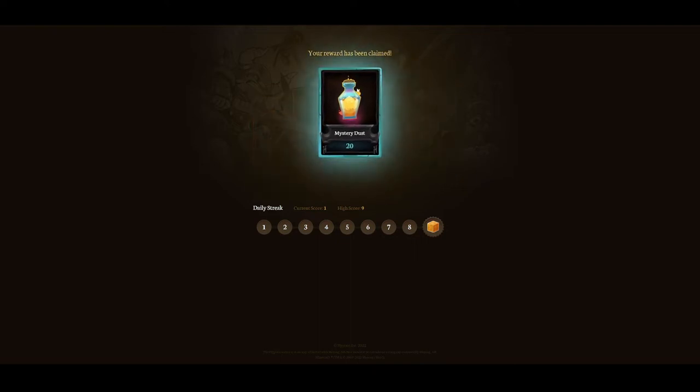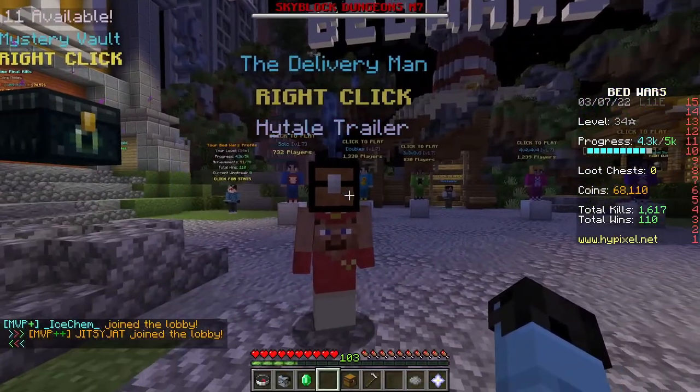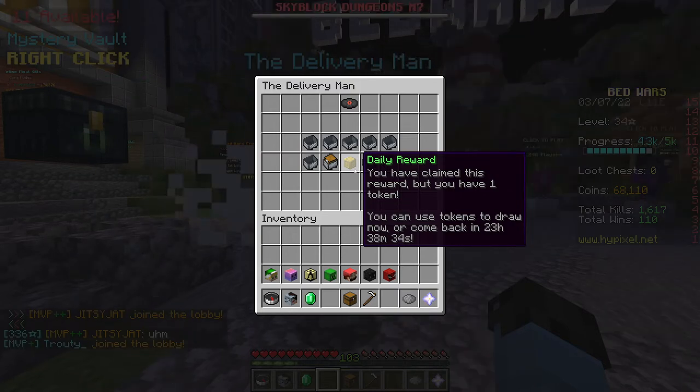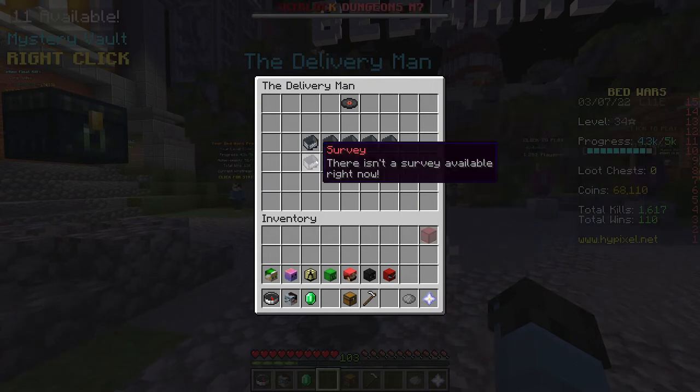I'll click on it, and as you can see, the reward has been claimed. It will transfer back onto Hypixel and I will get this 20 Mystery Dust for free — I've gotten more Mystery Dust. If you go back to the Delivery Man, you can see if you actually have a Daily Reward token, and that will present you with one extra chance to get even more loot, so you may have another chance of getting Mystery Dust again.